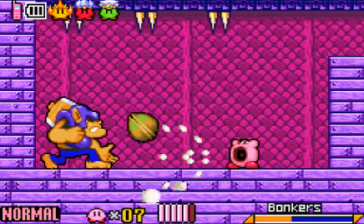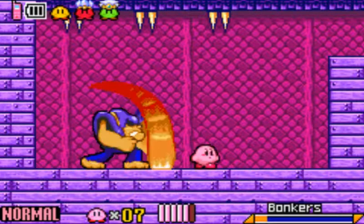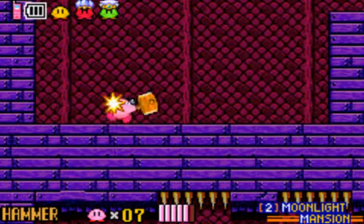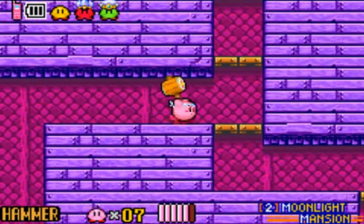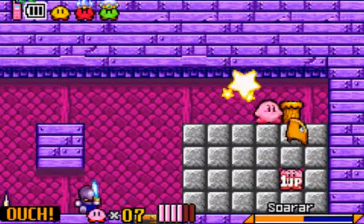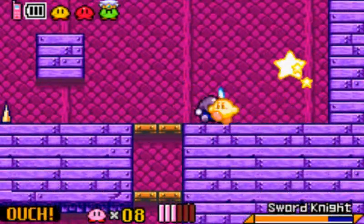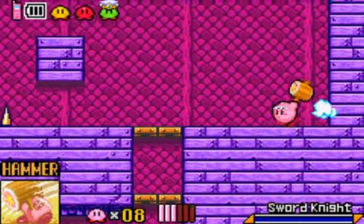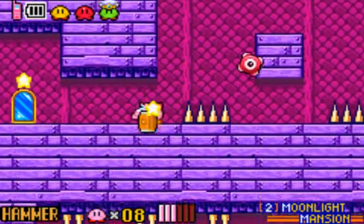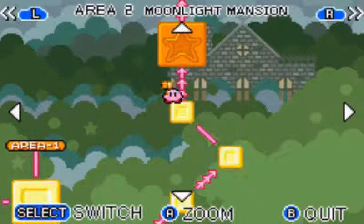Come at me, bro. Just one more hit — can I cheese it? Sometimes you can't cheese it and he'll actually come after you. With that, we now have the hammer ability, so let's just not touch any spikes. Hammer ability or rock ability can deal with these pegs. Hammer ability, you're starting to get me angry because you don't swing fast enough. Get out of there. What are we looking at?